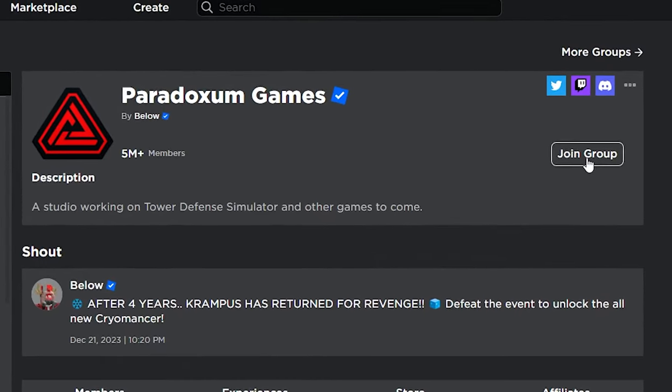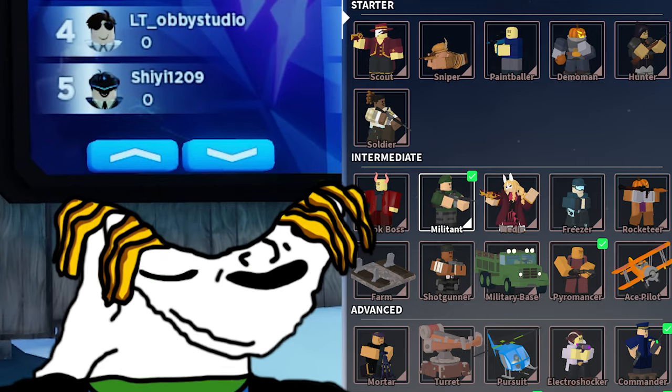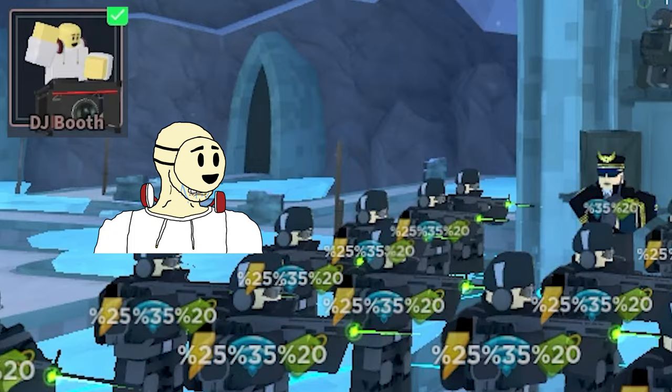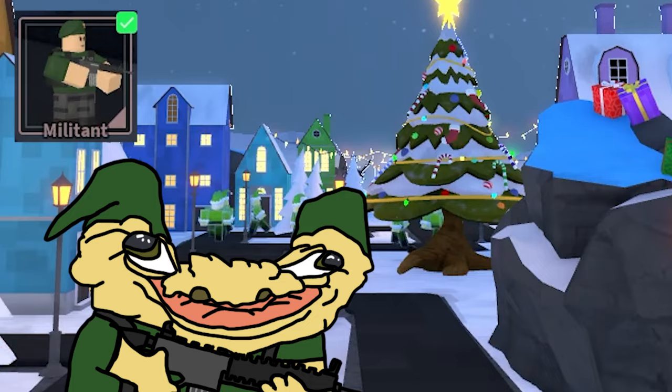Firstly, ensure you join the Paradoxon Games group to get 100 free cash at the start. Next, here are the following towers you will need: Commander, DJ, Pyro, Ranger, and Militant.